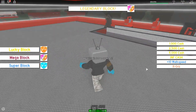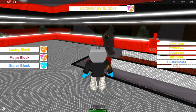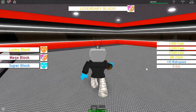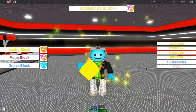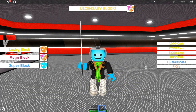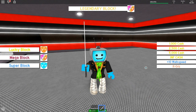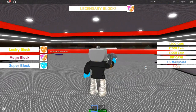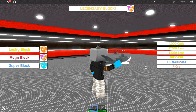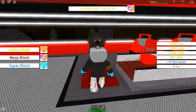Before we actually put on the Kylo Ren costume, and this lucky block thing goes away, we're gonna open a few of the lucky blocks that I have in my hand. Let's open the lucky block — bam! We got a sword that apparently does nothing. They're gonna fix these lucky blocks, guys. And then we have the mega block, and it gives me a shotgun again! But they don't really work, per se. So let's put that away and go put the Kylo Ren suit on.